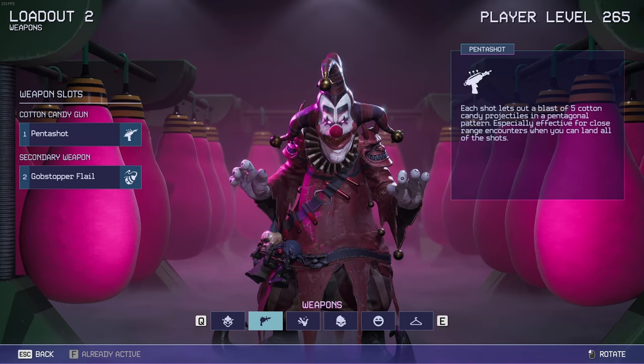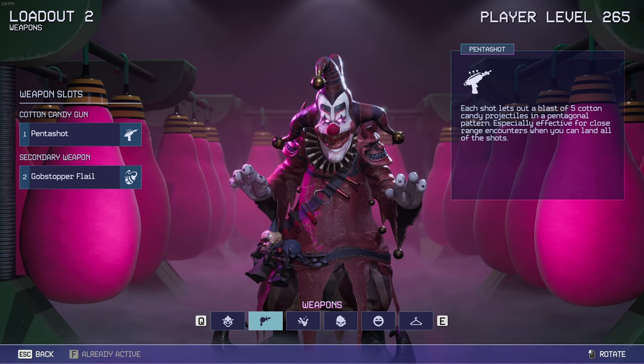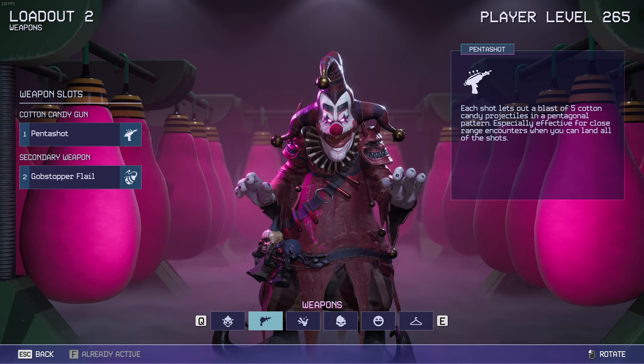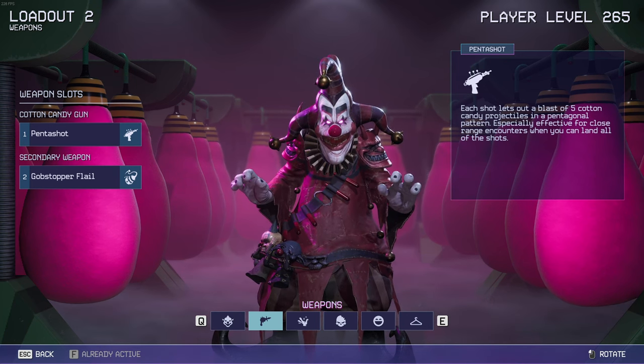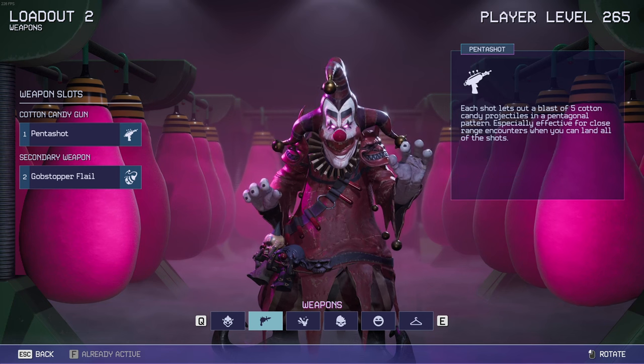The first primary weapon is the Penta Shot. Each shot lets out a blast of five candy projectiles in a pentagonal pattern, especially effective for close-range encounters when you can land all of the shots. The reason I picked this one is because this is going to be a close-encounter Killer Clown build. You can absolutely pick any type of primary weapon that fits for Spikey.